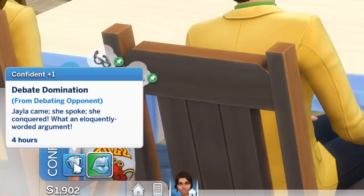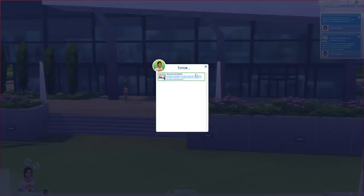When your sims pass level 4 on skills, they can actually tutor other sims at the school building for some simoleons.